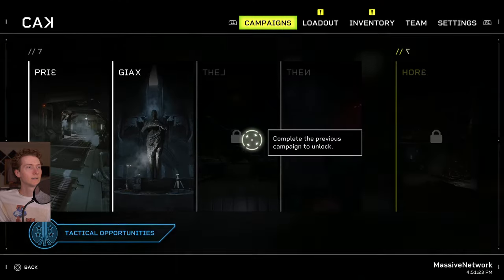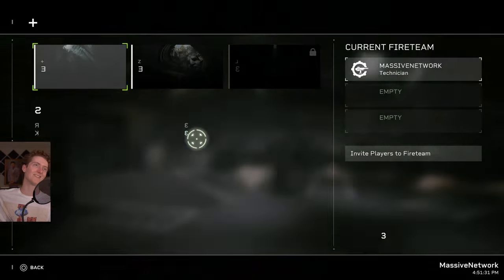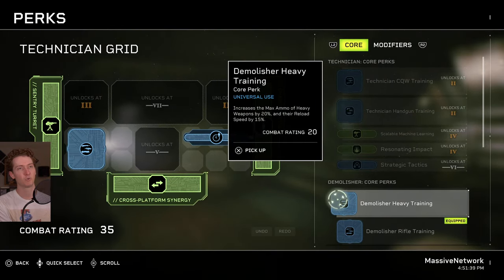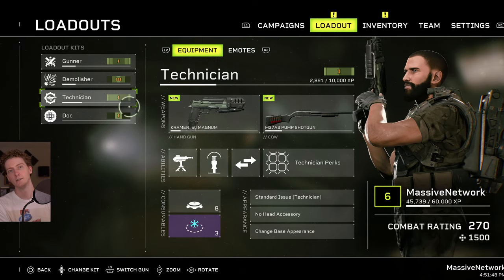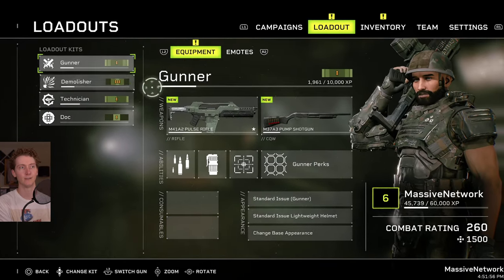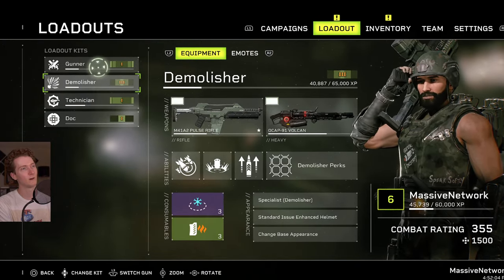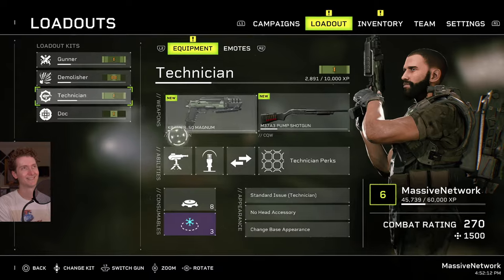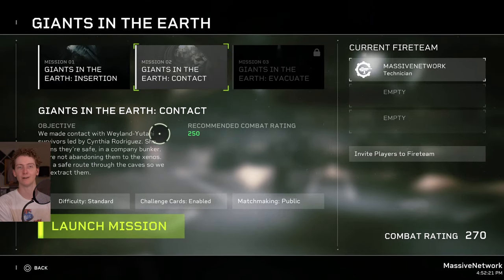Let's switch it up — we're going to play as the technician. Unfortunately there's this grind with every single class, and it's just a way of padding the game's length. If you want to play on intense difficulty you have to grind whatever class you want to play on intense with. The technician doesn't really have a lot of common ground with other classes. I just don't get why they don't have a retry button — this just doesn't make any sense.